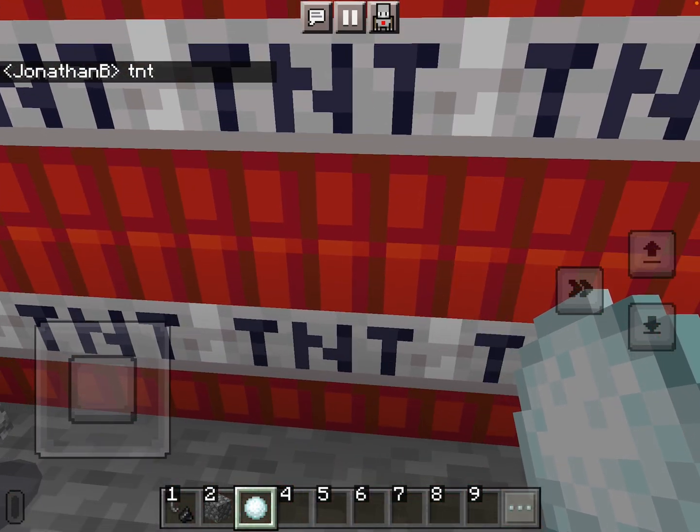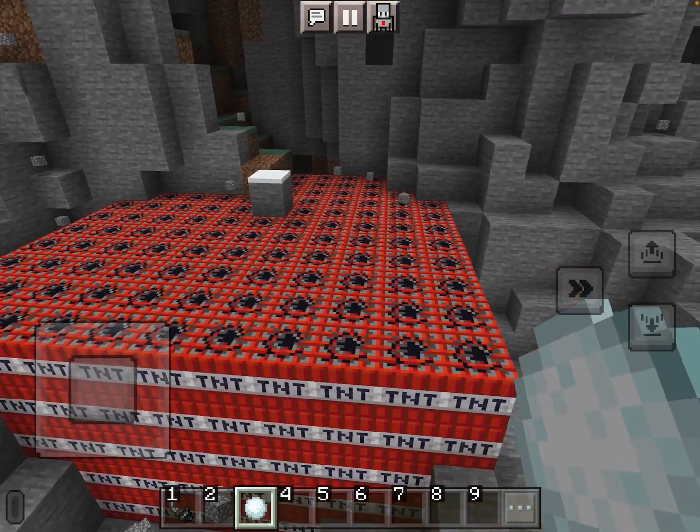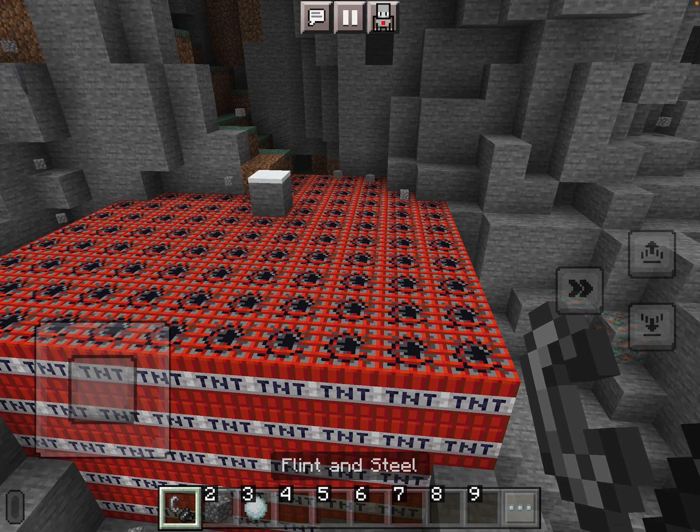What if you are in survival mode and you want unlimited gold? You do the code, put gold instead of TNT, and then a thousand of it is gonna spawn. Then you break it and you have a bunch of gold — that would be a great idea!